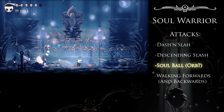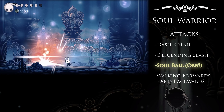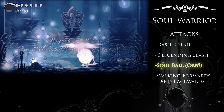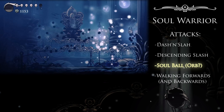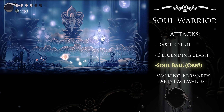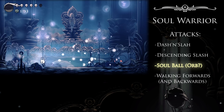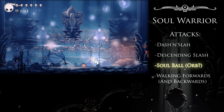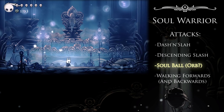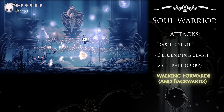The soul orb is a first for us — a homing projectile. While not particularly common among most of the game's enemies, this is absolutely the sort of attack we want to know how to dodge consistently. Note that its turning radius is extremely wide, so you always want to get behind it and give yourself the best chance of avoiding it. After it's fired, the orb will either remain on screen for a few seconds or until it hits a surface. The easiest way to get it off the field is to lure it into the ground — jump over the initial firing to get in an attack on the Soul Warrior, then double back underneath the orb as it returns to lure it into the ground.